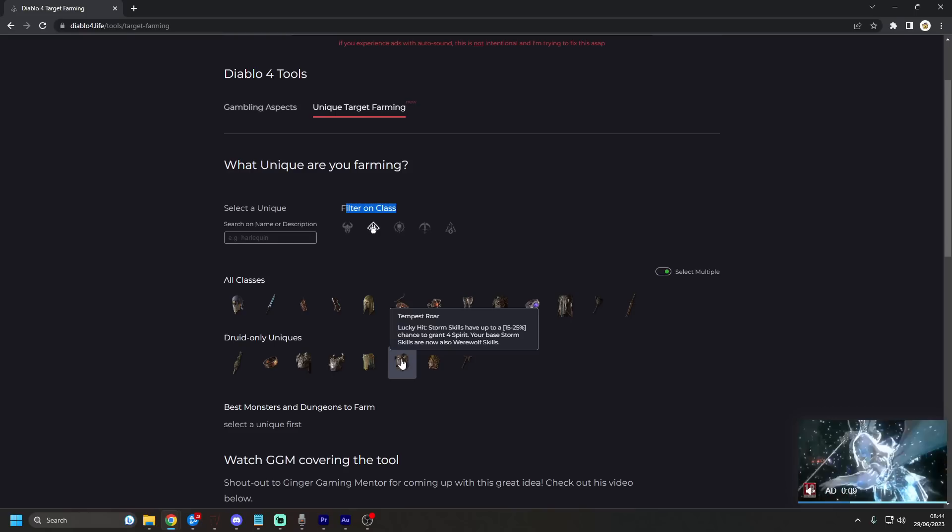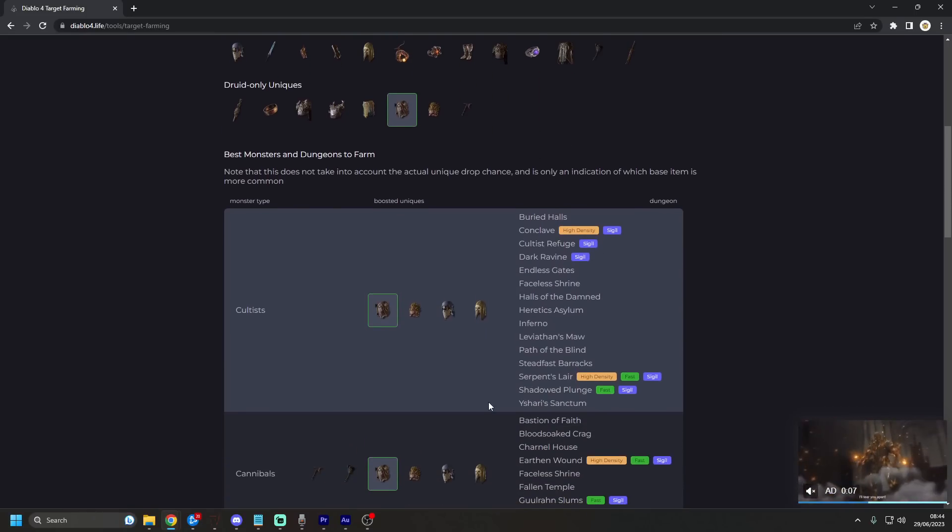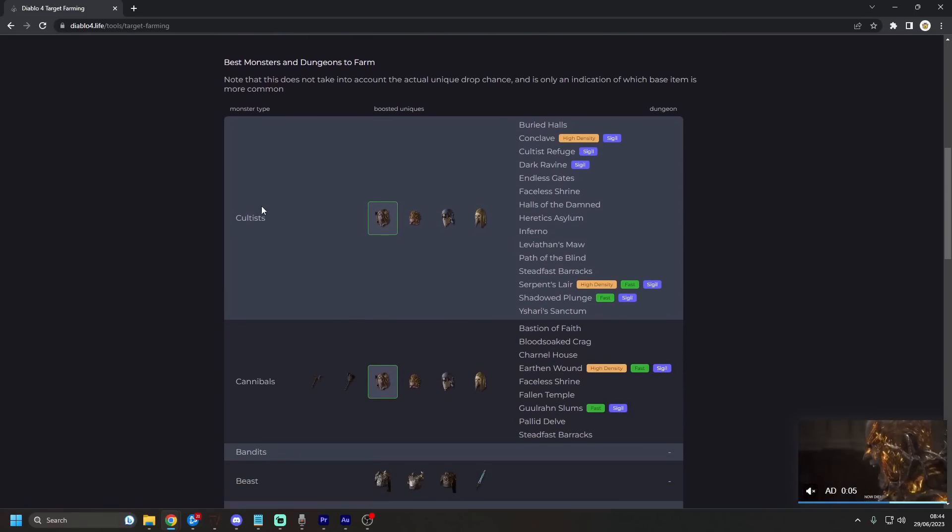The one I always get asked about is Tempest Roar. We all know it's Tempest Roar, so you're going to click Tempest Roar and it's going to tell you the best monsters to farm — these are Cultists and Cannibals.